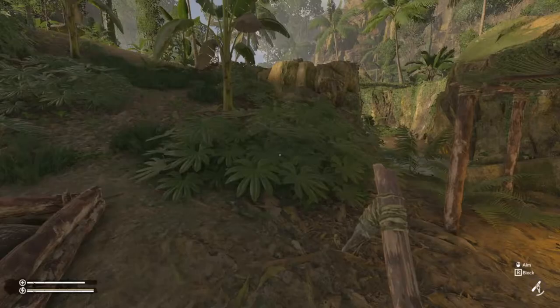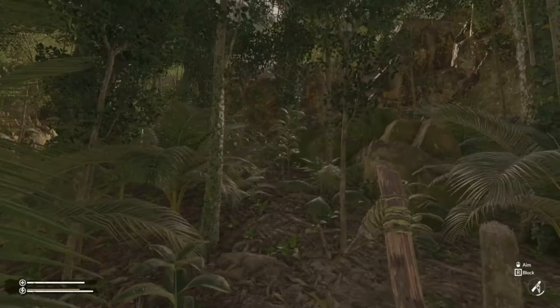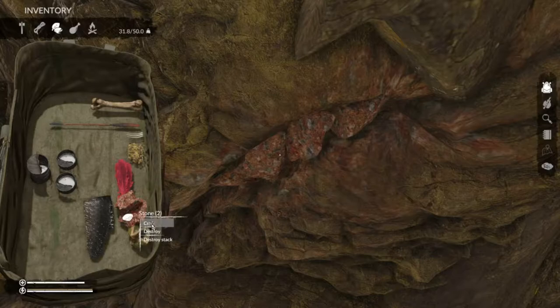Next, we're going to find the ore itself. When running around, always check the caves — that's where iron veins normally spawn. Just where I'm building there's a cave up here, and there's one right there. To make your pickaxe, it's very easy: get two stones and craft them together to make a stone blade.